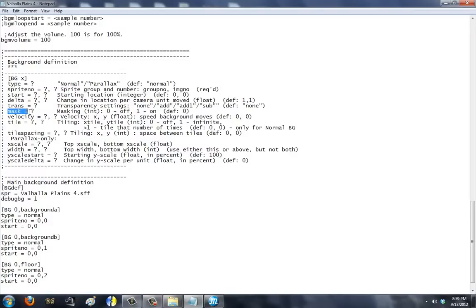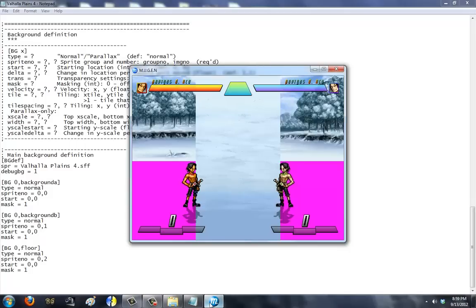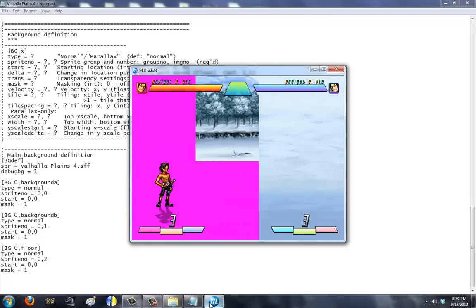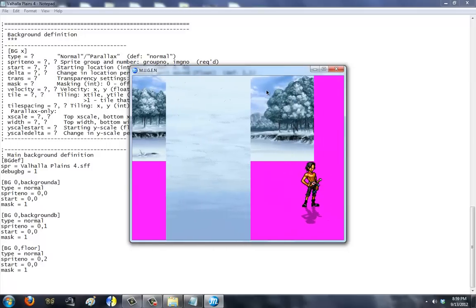Mask equals 0 means show the alpha color. Mask equals 1 means do not show the alpha color. So by putting mask equals 1, we disable the alpha color from the sprites without having to make them animation or transparency or something. Now let me take off the life bars. You see the stages here — the mountains in the back, the trees, the other background, and then the floor. That's all nice and dandy, right? It looks pretty. Now let's actually put this together to make it look right.